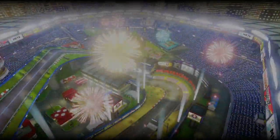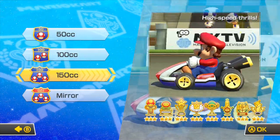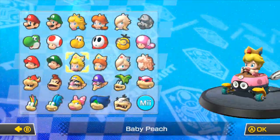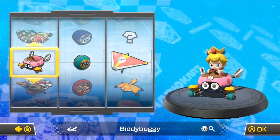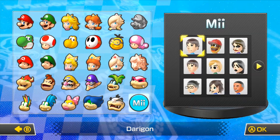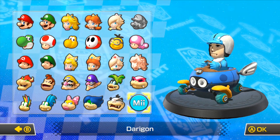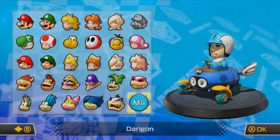As you can see here, I got 60 points, unlocked mirror mode, and got a new stamp — proof this method works. You will have to restart sometimes because of bad luck, but I did pretty well overall. As of this recording I have six of eight cups done with this method. Beware of rubber band AI. If these tips help, comment, like, and subscribe!